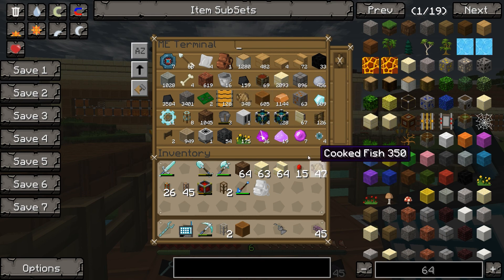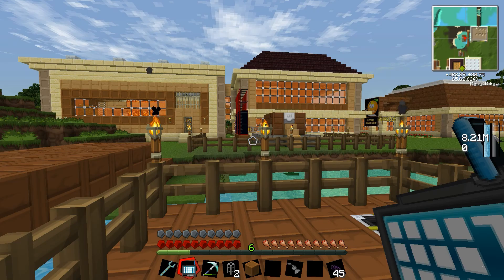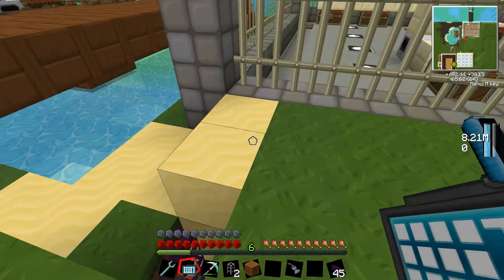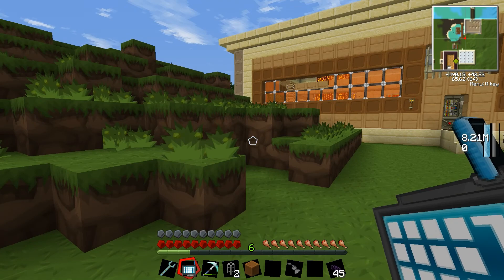Now anytime I need fish I can just go right up, grab a stack and pull them on out — and that's awesome. I do eventually want to get the sorting facility hooked up here as well. I'll probably get that done within the next episode or two, or I may even do that offline. I'm not certain.